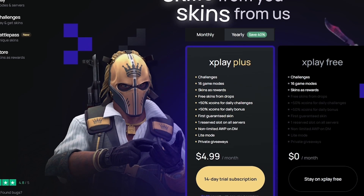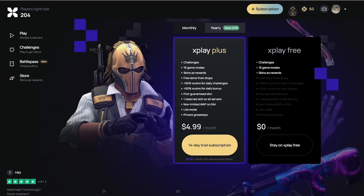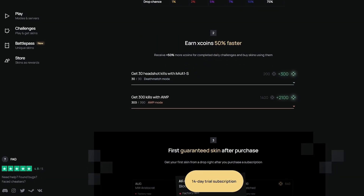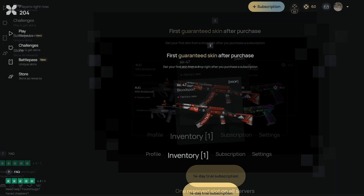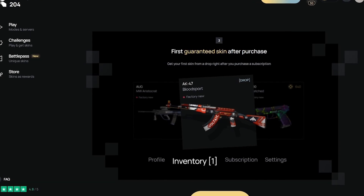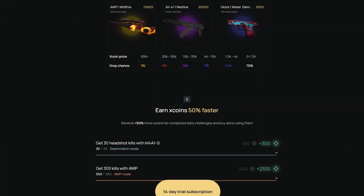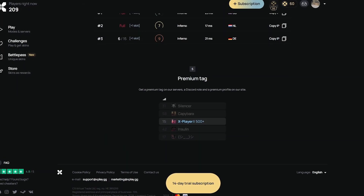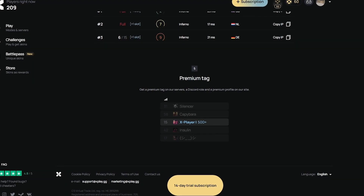For premium, get a guaranteed drop of any kind from the store and a system of drop skins for playing on xplay.gg servers, and much more which you can find out in the subscription tab. With premium subscriptions you can get 1.5x more coins for completing challenges. Follow this link and get the first 500 free coins by performing any 3 challenges. Thanks for watching guys, enjoy the video.